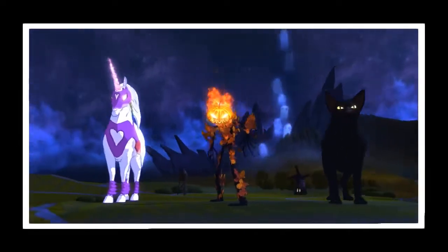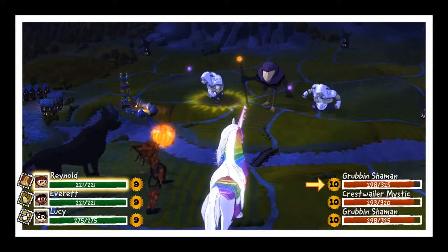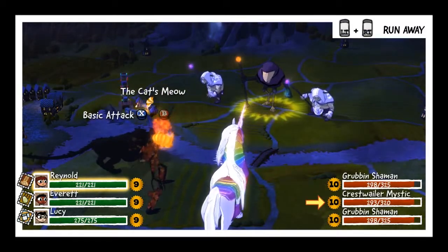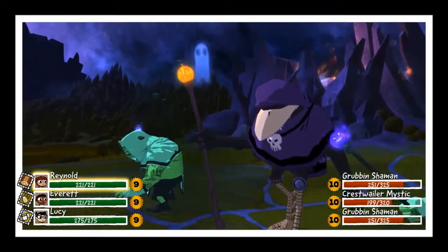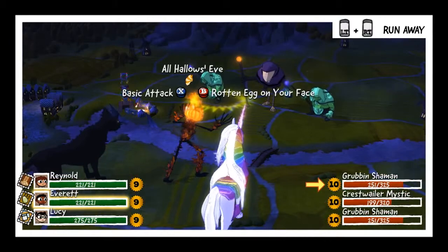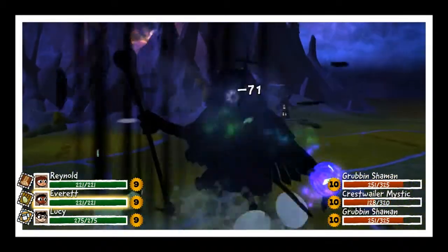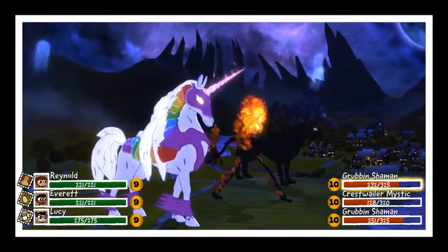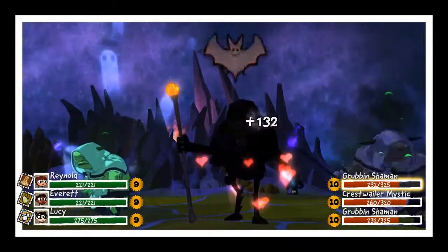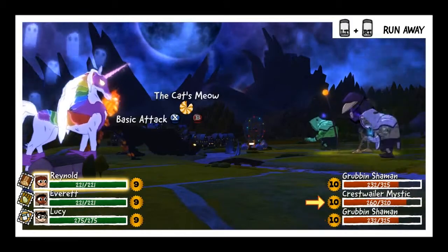Nice glowy eyes the black cat costume has. These are level 10 enemies — we can take them, though there are two shamans. Hopefully that takes care of it... actually one of them is poisoned now. That means Rotten Egg won't work because poison already counts. I can use Rotten Egg on the mystic to keep him from casting any bad magic, and then I'll just have to two-ply this shaman. That shaman's going to end up healing the mystic, but at least they're stunned.